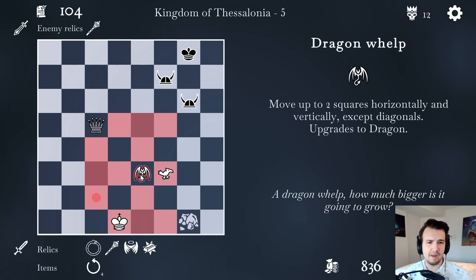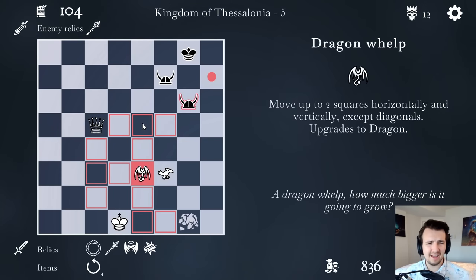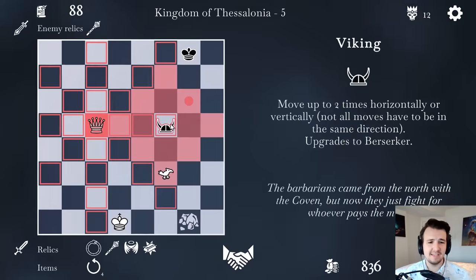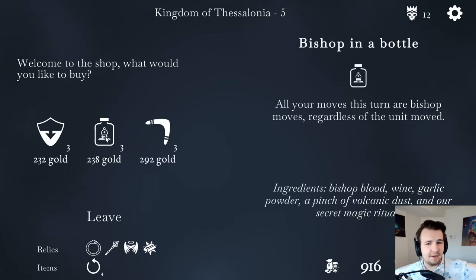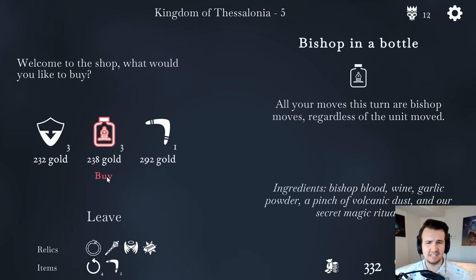That means I can involve my dragon whelp and maybe do something special with it. I think he's gonna be running out of pieces — if I take, he takes, I take. Just the king left — that's an automatic win. And now all my moves this turn are bishop moves regardless of the unit moved. I can also boomerang a piece — take a piece and have it bounce right back. I'll buy a second boomerang because hit-and-run tactics are strong, and I'll try the bishop in the bottle for a bit of move flexibility.